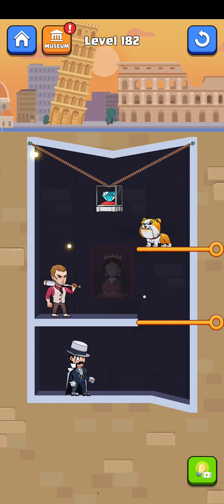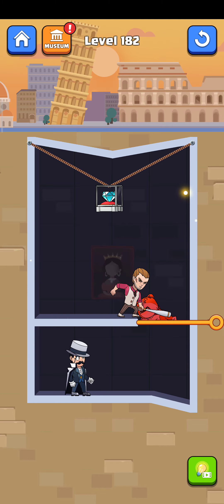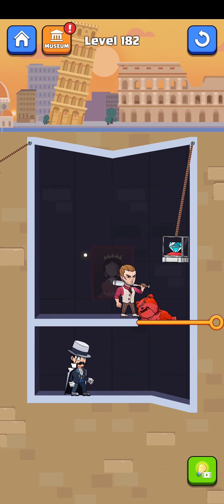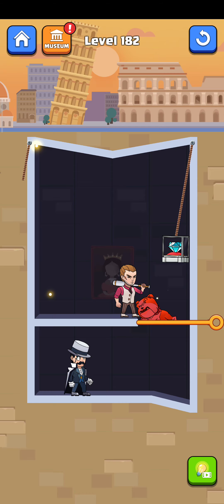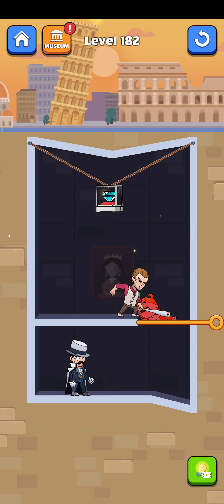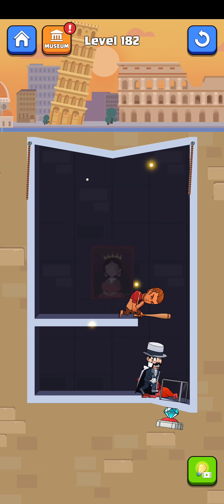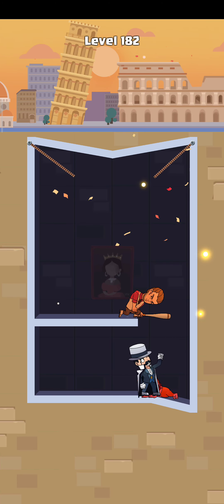Let's begin it. First of all, just swipe this one here and they hit them. Now we anchor again — swipe it and cut perfectly. Now cut, cut, cutting him. Now swipe it and open the diamond box — there we go. The level is complete.